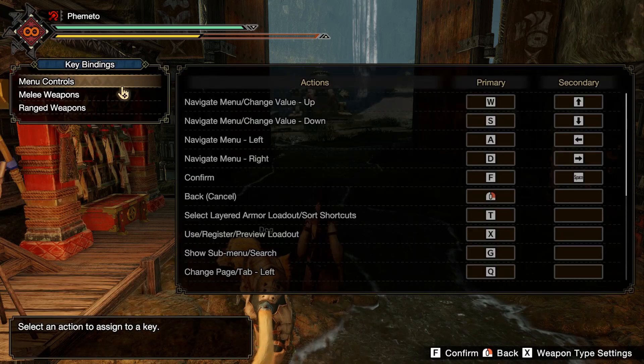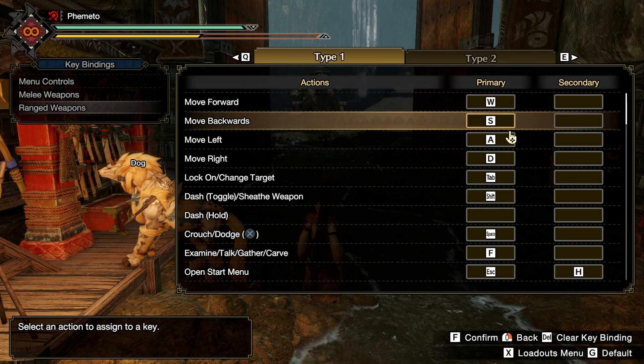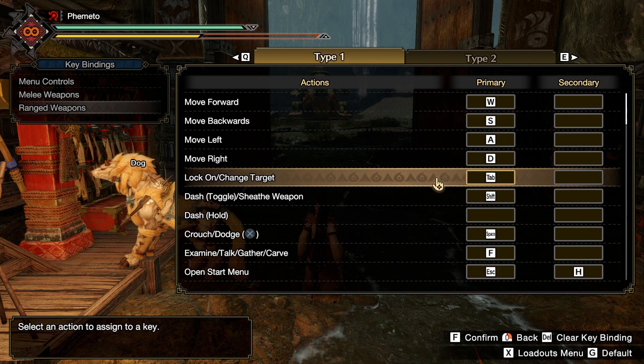Let's go into the keybinding menu and go to Ranged Weapons. I pretty much left the menu at default and we aren't really going to be touching melee. The first thing I changed was making Target Lock set to Tab, because tab targeting is basically ingrained into my brain. So yeah, we need tab targeting.